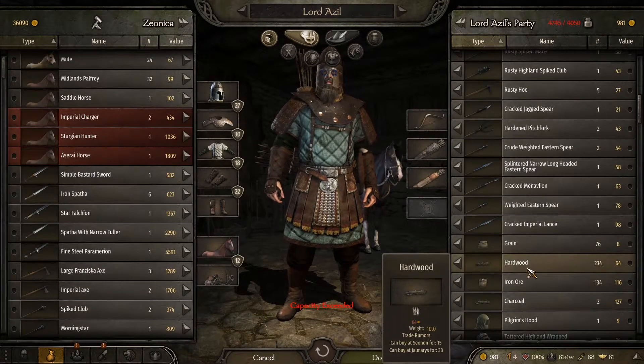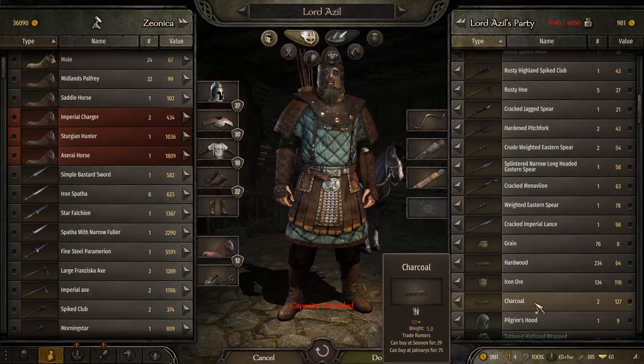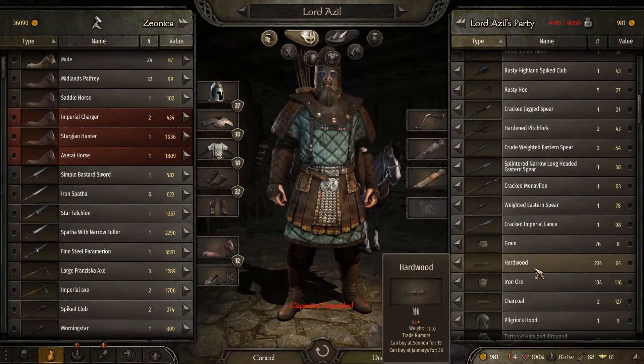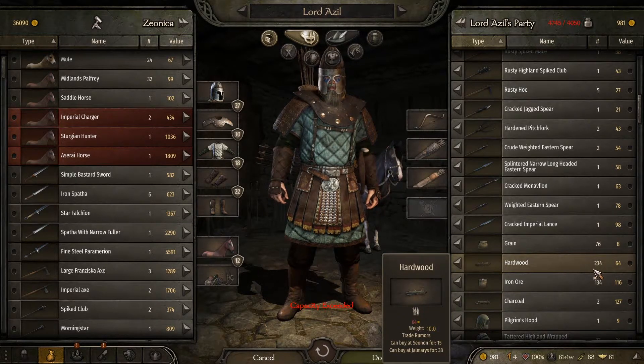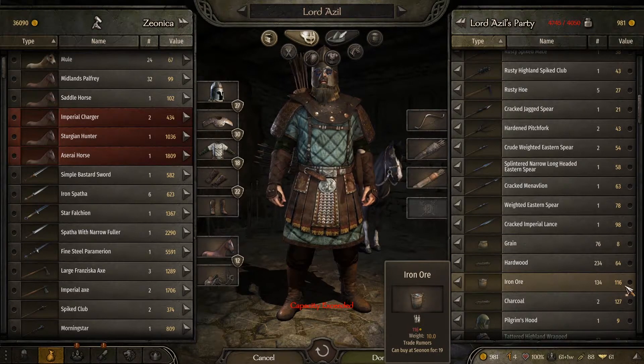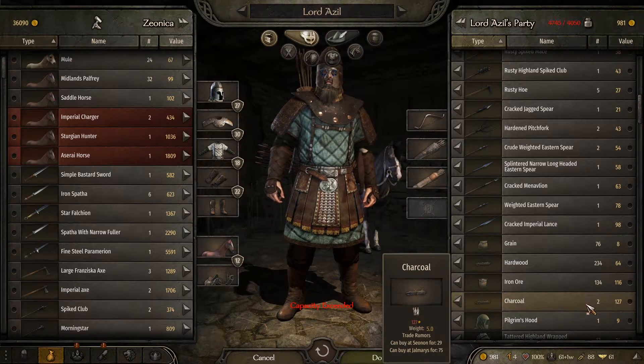I bought up all the hardwood and iron ore, and I have the charcoal from when I created it before. As you can see, I went from 9,000 to 981 dinars because I bought a bunch of it. The hardwood sells for 60 each right now, iron ore sells for 116, and the charcoal sells for 127.